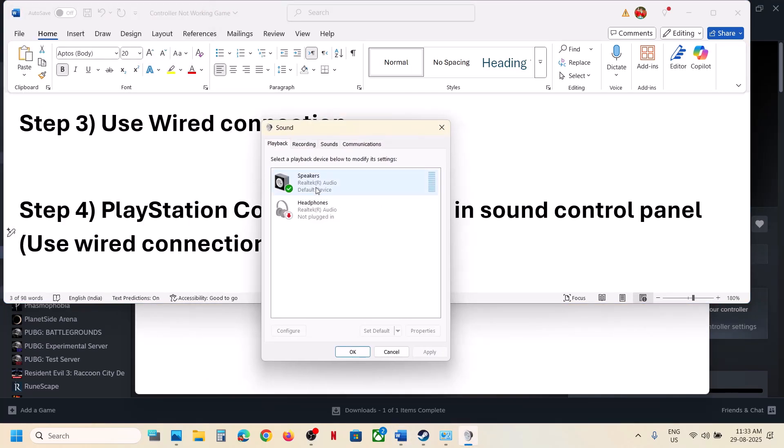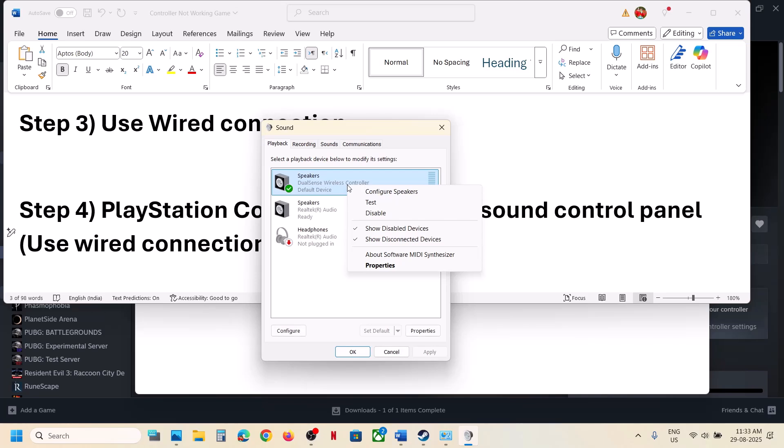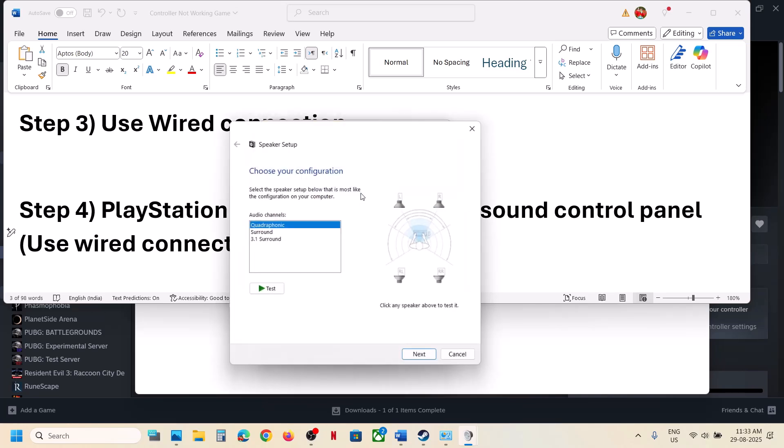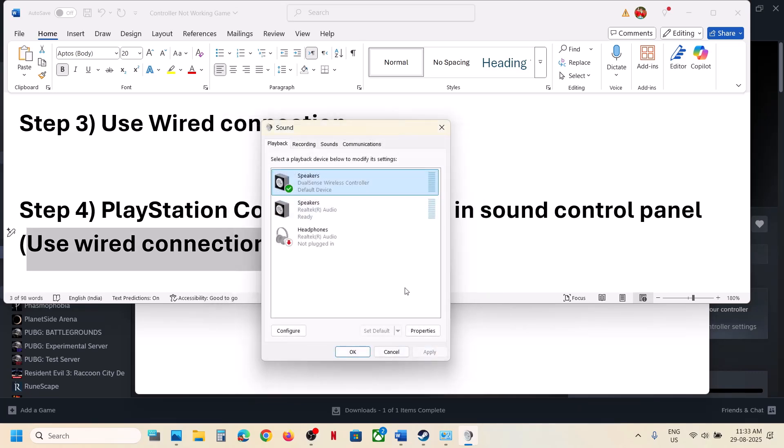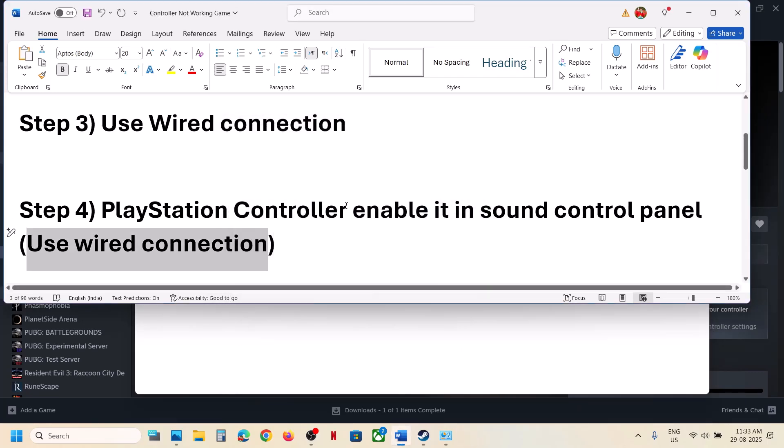Once the controller is connected, you will see it listed — in my case it shows 'DualSense Wireless Controller.' Right-click on it; if it is disabled, enable it. Then right-click and click on Configure Speakers, select Quadrophonic, put a check on Front Left and Right and Surround Speaker, make sure both are checked, click Next, then Finish.